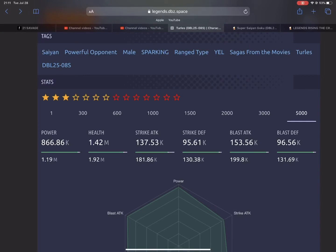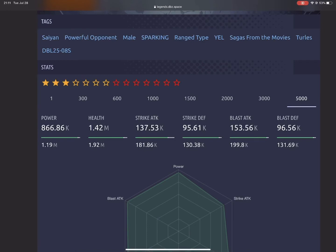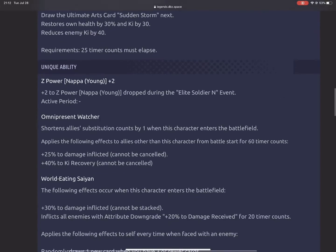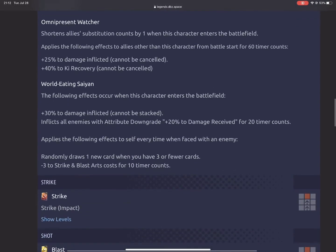There are units with slightly better stats, but let's get into his main ability: 'You Thought I Was Strong Before? Watch This.' It draws the ultimate arts card 'Sudden Storm' next, restores own health by 30% and energy by 30%, and requires 25 timer counts to activate. When you activate it, you immediately draw his ultimate and can use it right away. It also reduces enemy energy by 40%, though it would have been nicer if it reduced by 80% to really restrict the enemy's card usage.